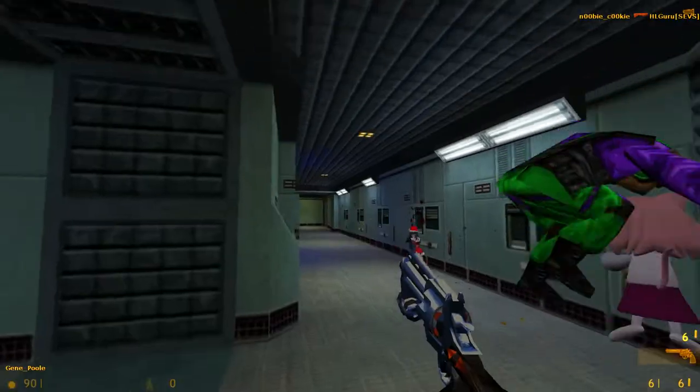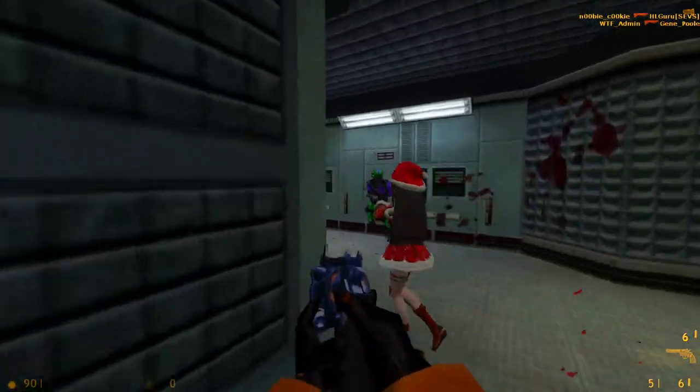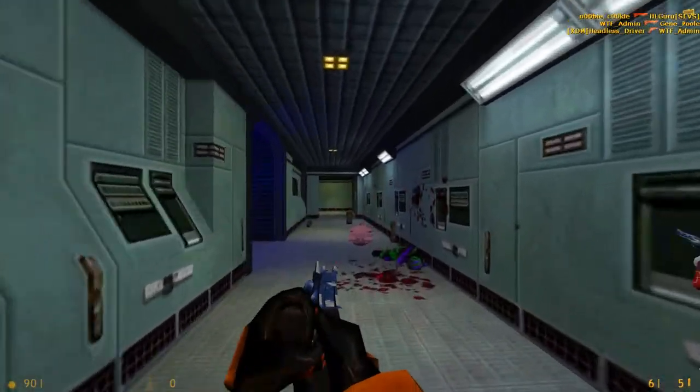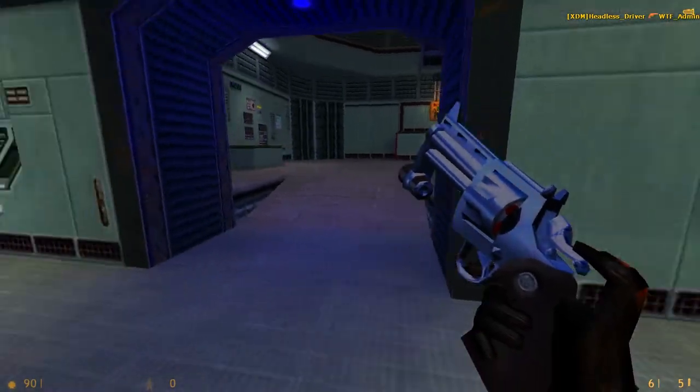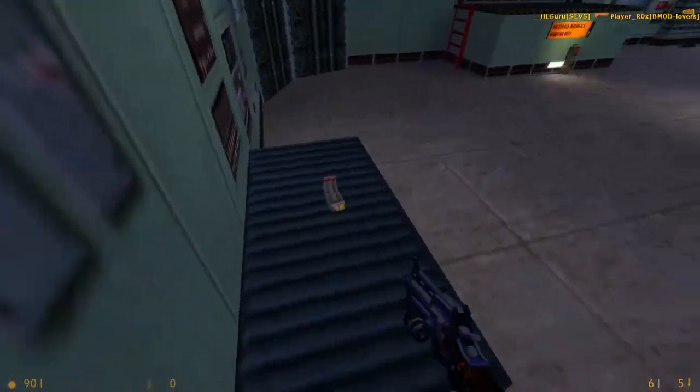Got the revolver, which is a freaking amazing weapon here because of how long these hallways are. So you'll have good snipers just waiting here for their prey to show up. If you go into this room, you've got some nice ammo there.